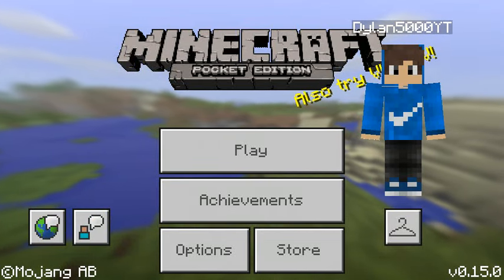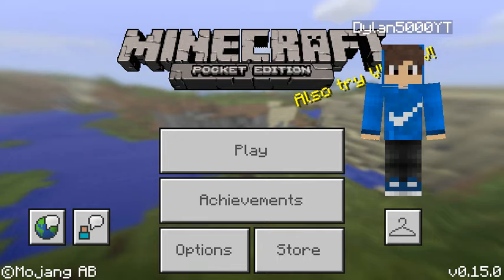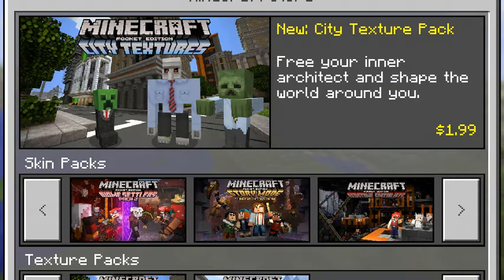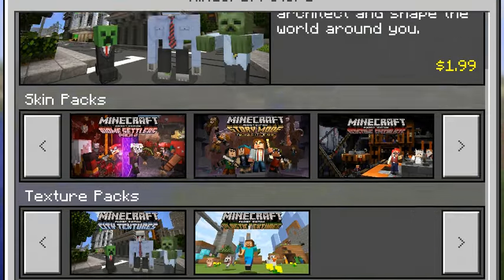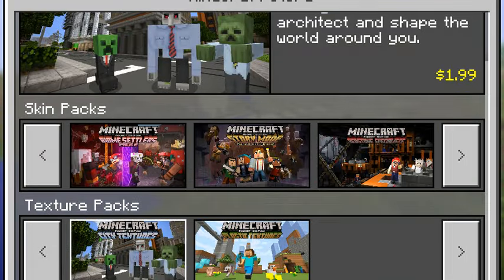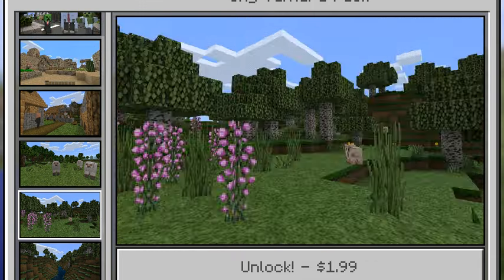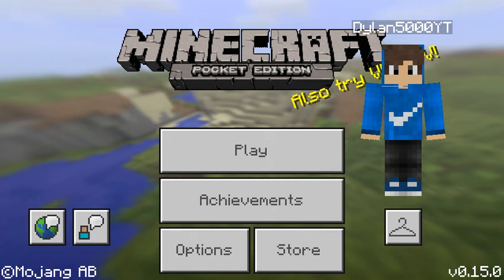Hi, Samph1000 here, and today we are going to be looking at the new update for Minecraft Pocket Edition 0.15.0, which adds a store. You guys can buy texture packs and skin packs that I will probably never get — I'm not a really big fan. I'm going to try to get these sometime and do a review on them. They look pretty cool, but let's get to the point.